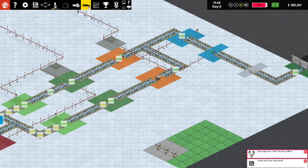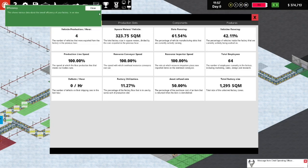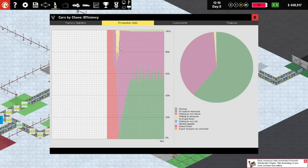Cars by Chaos cars in stock - nothing in stock, so we should probably still be pretty expensive. Achievements - this is stuff I've got before. Components, features - wow, so many things to look at. Oh here, this is good - we can see when stuff was waiting. A lot of waiting for next vehicle occurring at some of these slots. Export room - waiting for resources a little bit, but I'm quite happy with that.